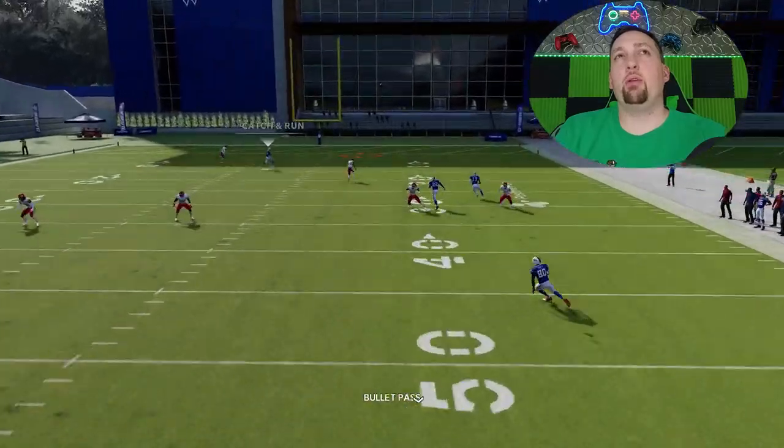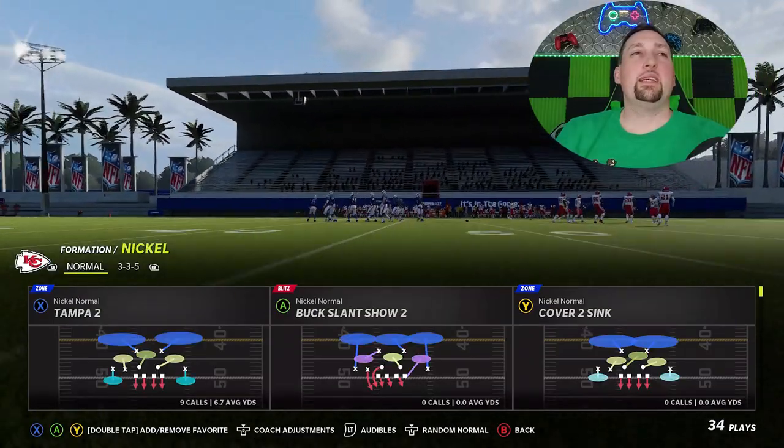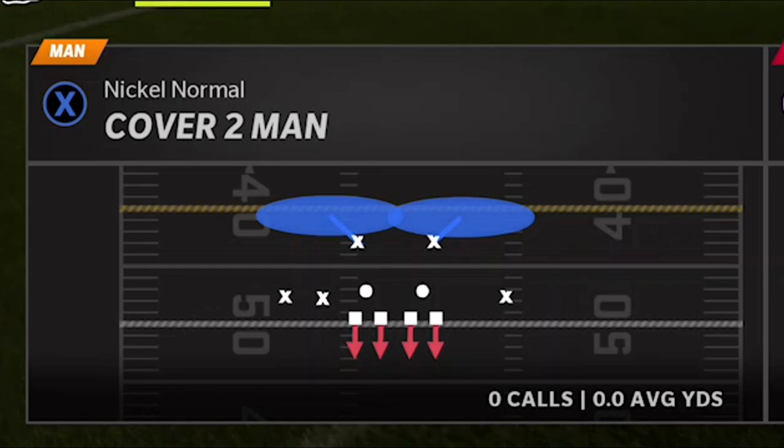So here we go once again — Y route getting wide open over the top again. And like I said, that will work against other defenses as well. This play could also have a lot of success against cover two man, so we're going to pick that next.